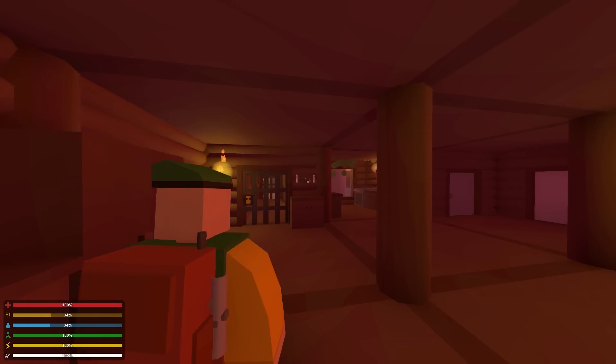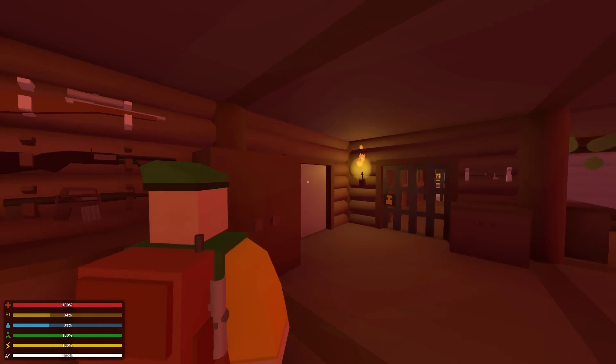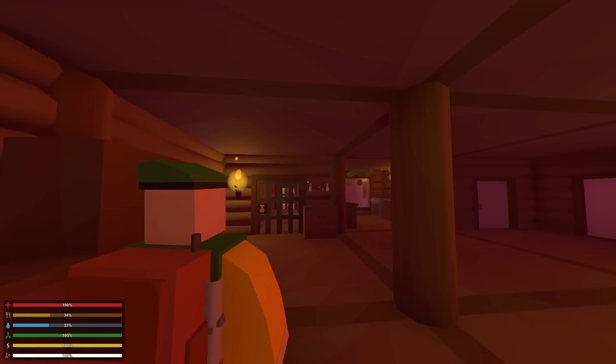I wish I could face you guys — Paul has some admin way that he does it — but you guys are gonna have to look at the back of my head. If you want to see my face, this is what I look like. So today we're gonna be doing a base tour. I'm gonna show you guys all over our base, the Oozing Puss Buckets Gang base.